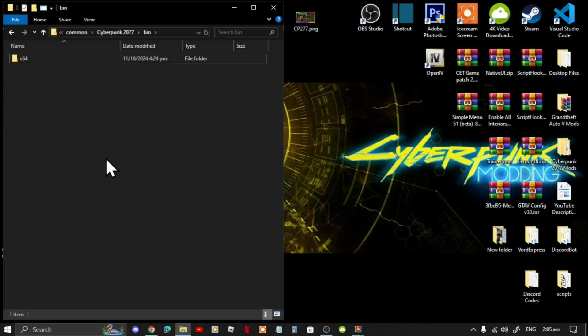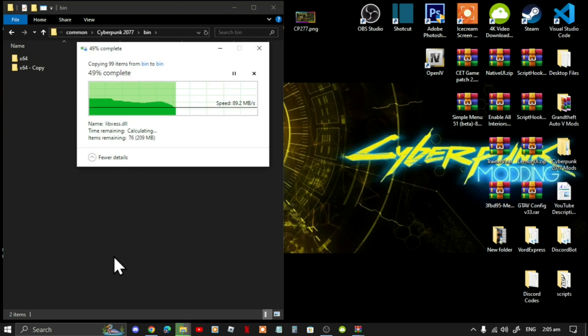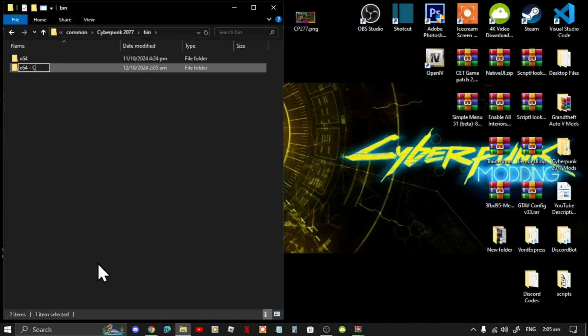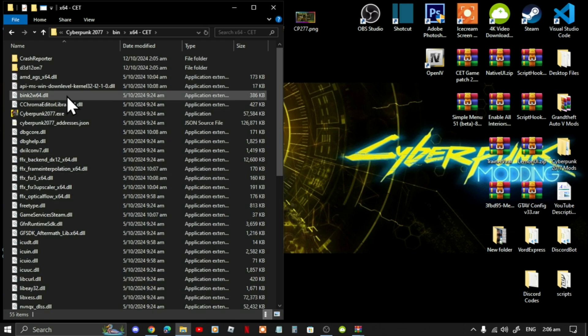Right-click on your game folder, go to Copy, then right-click again and paste it into the same folder. Come over here, right-click, go to Rename, and rename this folder to CET.